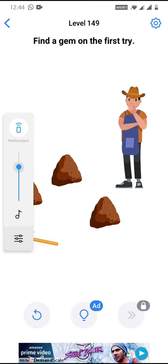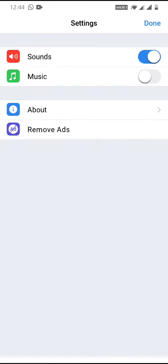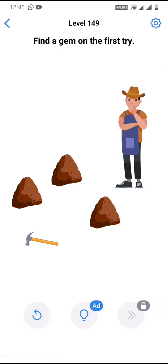Turn the volume up on your phone, make it full, and make sure sound is on in this game. Tap on done, then start tapping on the stones until you hear a sound.